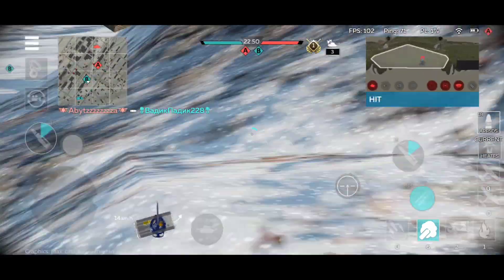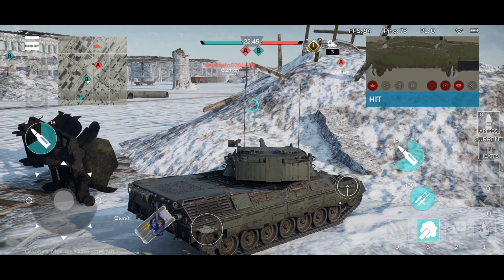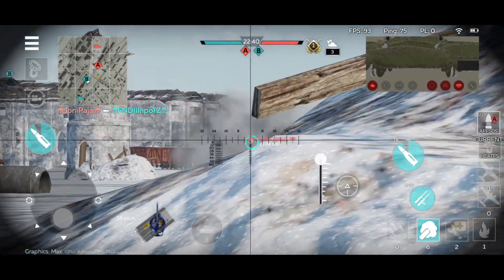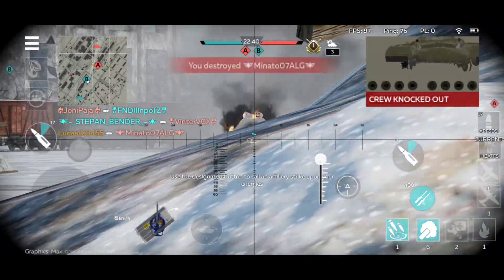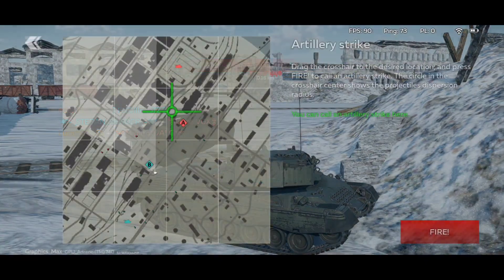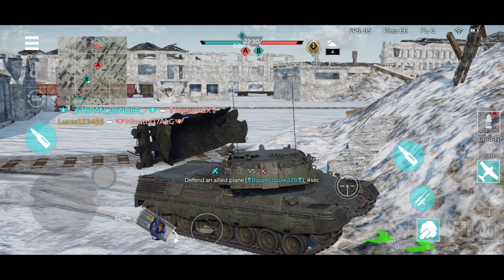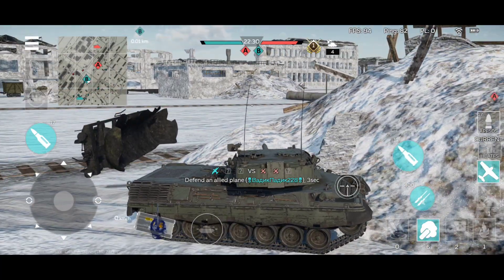That's a T-10A. A very good hit at the lower plate — should have blown up the tank, but it didn't. The second shell... Usually the ammo is stored a bit to the left or to the right from the center. I just shoot at the center because sometimes it just kills the crew.